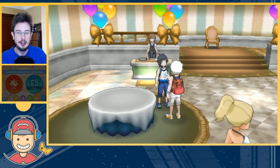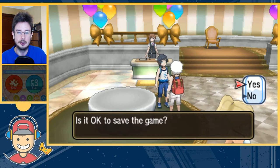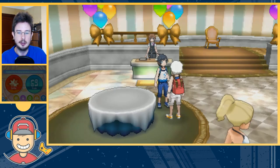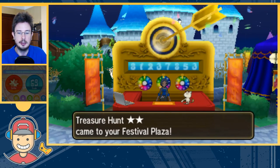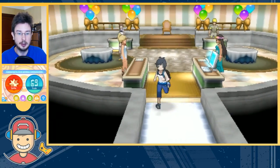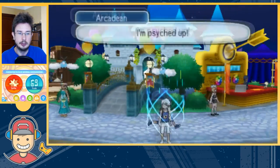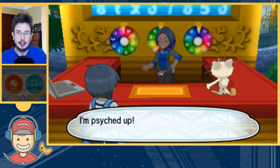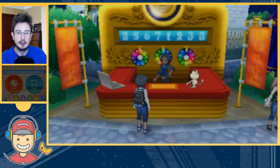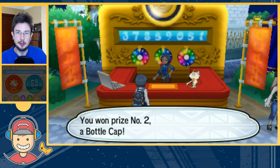Replace it, confirm it's okay, and the game will be saved. The Treasure Hunt gets replaced with another Treasure Hunt. Once that's done, very, very quickly run down out of the castle, right to the Treasure Hunt, and talk to the lady. Draw a lottery ticket and here's the result: you won prize number 2 — a bottle cap. The first time you get the Treasure Hunt off them it'll cost 150 Festival Coins, and every time after that it will cost 200 Festival Coins.